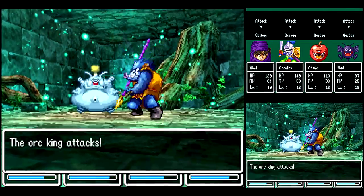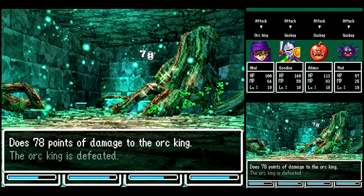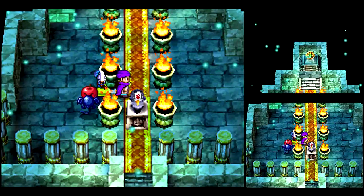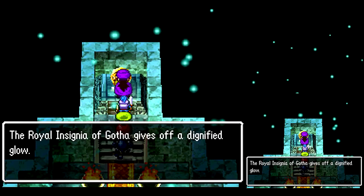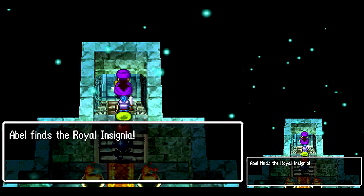Here we've got another new enemy — Orc King. They're actually a pretty decent monster to recruit. They can cast Zing, which is a reviving spell. I think they can cast Midheal or something like that. They're not bad, and they've got a decent equipment draw too. So you might want to try to recruit one, but I don't think they're worth it.